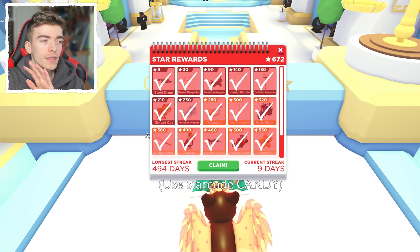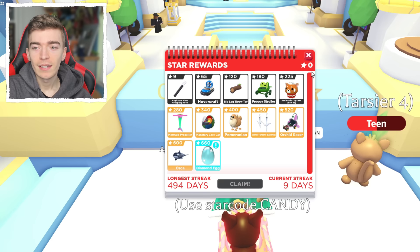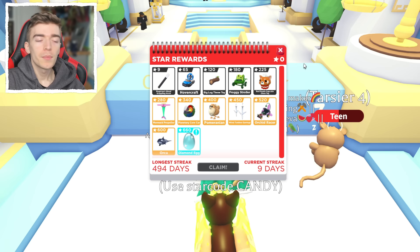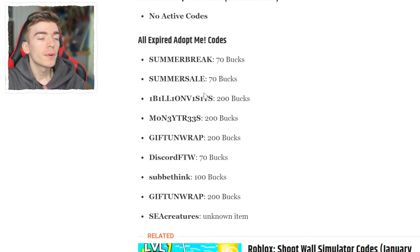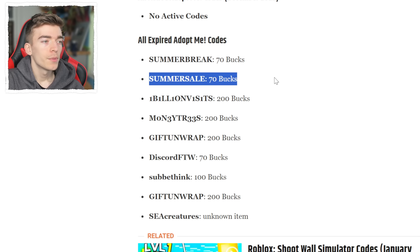There used to be an old section on the right-hand side where you could redeem things, such as claiming prizes that I completely forgot even existed. There used to be a code redemption section on the right-hand side of the screen, and Adopt Me removed that feature in early 2020. There were promo codes that would reward players with bucks — for example, using the code 'summerbreak' would give each player 70 bucks, and multiple people could use each code, giving you a bunch of bucks.